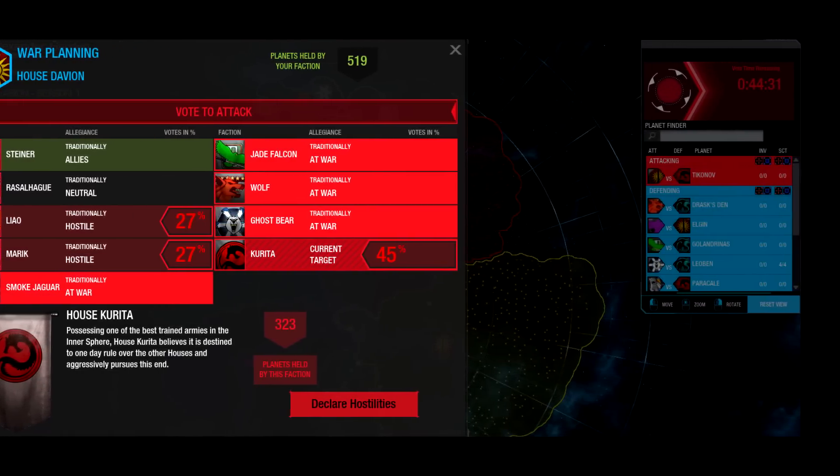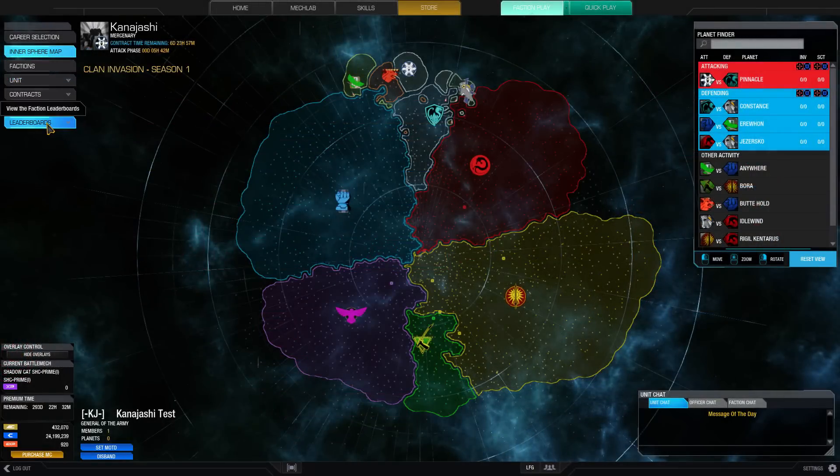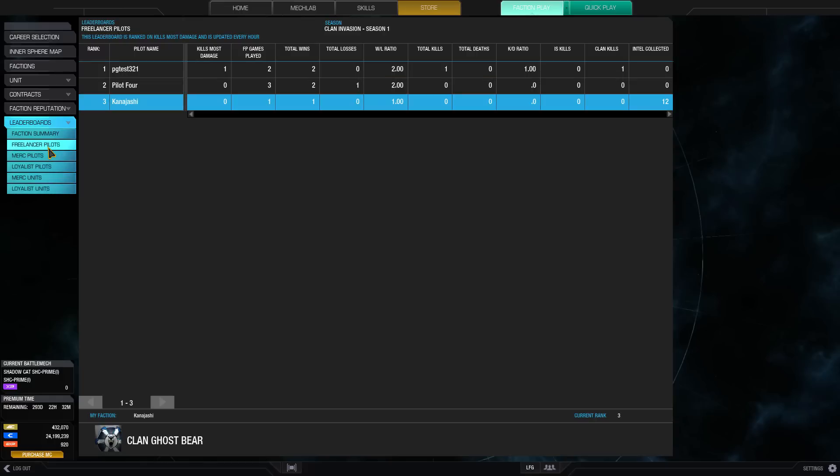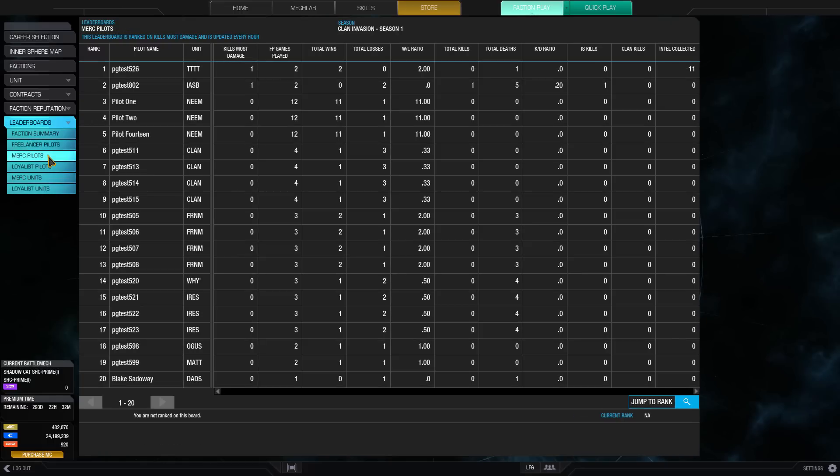Leaderboards are now available, allowing you to see how your performance stacks up against others within faction warfare. They show stats such as amount of planets controlled, intel gathered, wins, losses, kills, deaths, and various ratios. They are broken up into separate leaderboards for factions, individual pilots, and units.